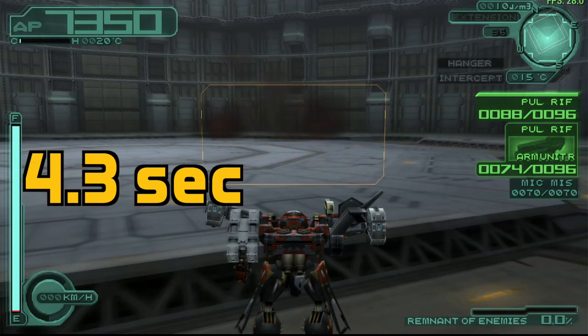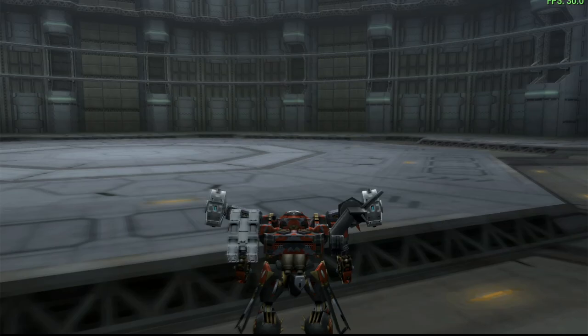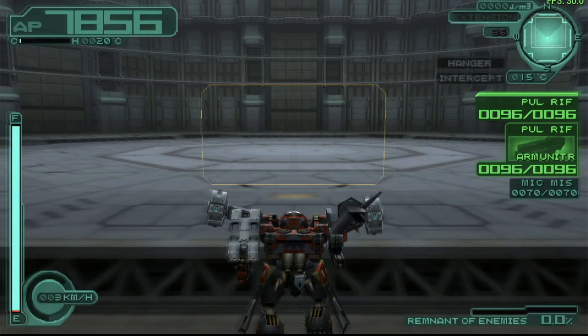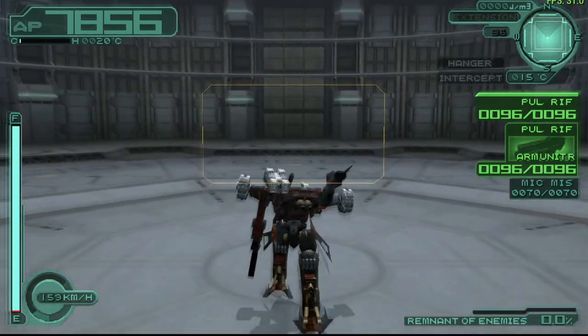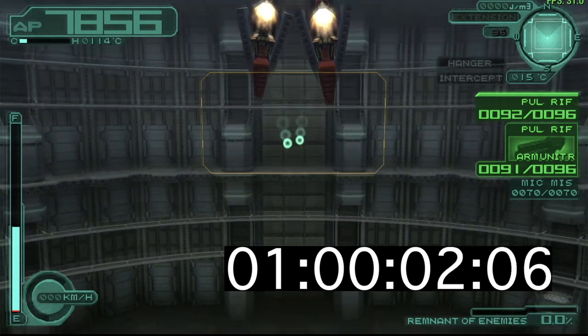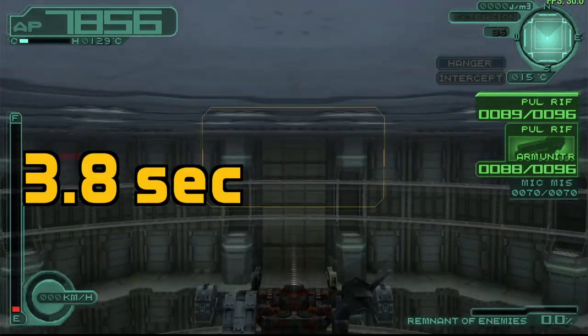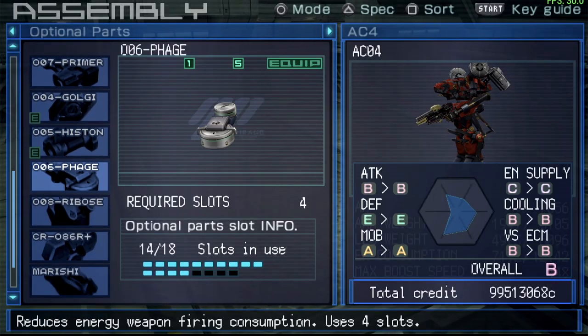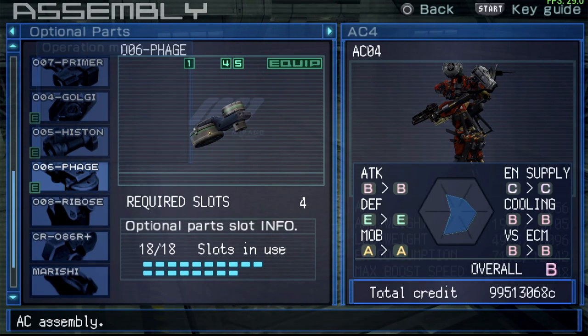With dual weapons we save about a third of a second. Now we're going to see how much of a difference this makes when it comes to energy consumption. Here, boosting while shooting gives us about 3.8 seconds. Then we equip the one that reduces firing consumption and let's see what's different.